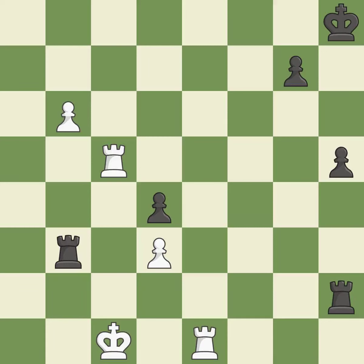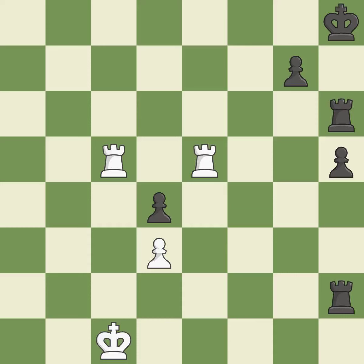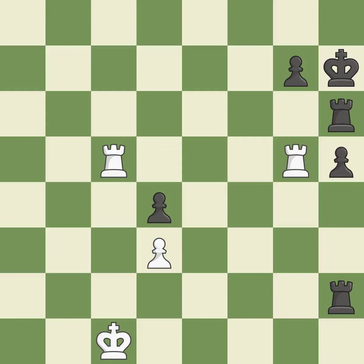This evades the check from the rook — it is excellent. The rooks can see each other now, allowing them to provide mutual defense — it is best. This protects an under-defended pawn that is under attack — it is good. Right on target — it is best. This overlooks an opportunity to push a passed pawn towards promotion — it is an inaccuracy. That's an unfortunate error — it is a mistake. The passed pawn moves towards its goal — it is excellent. The pawn is now passed because it can no longer be challenged by opposing pawns as it tries to promote — it is best.